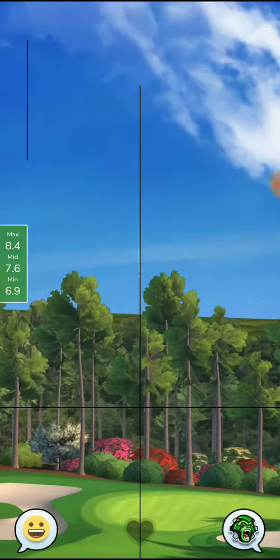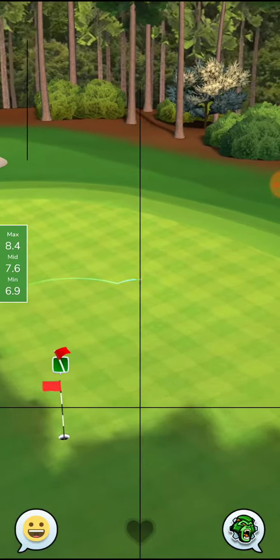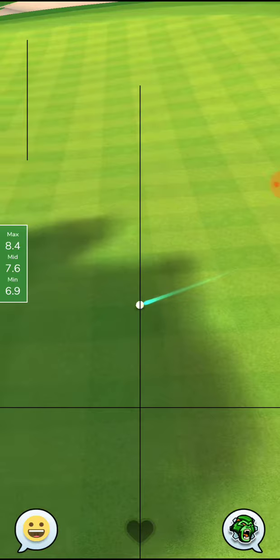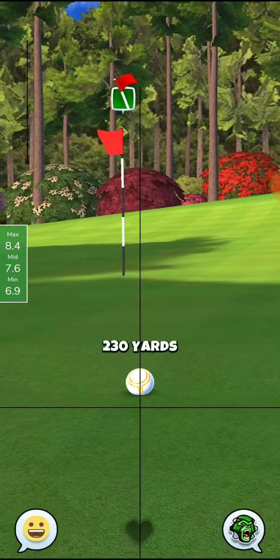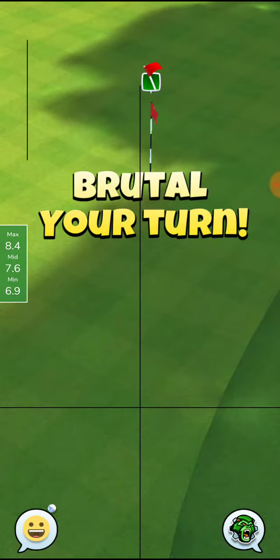See where the ball lands here — that's perfect land zone. Oh, the wind is not eating it up as much as I thought it would. So if you're going to land where I did, one more bar of backspin and that should be perfect.